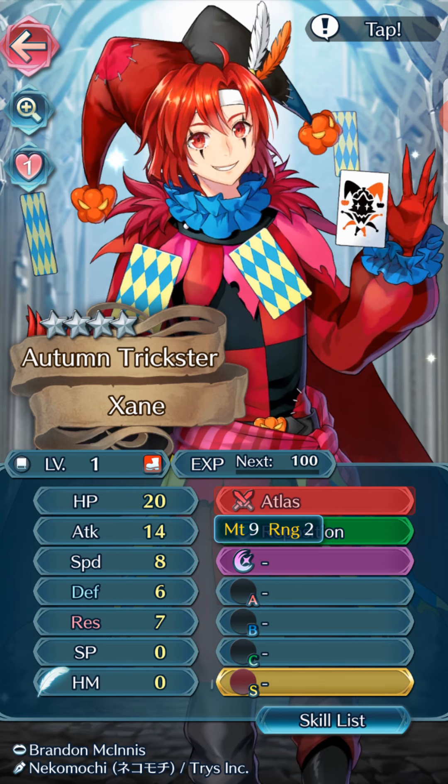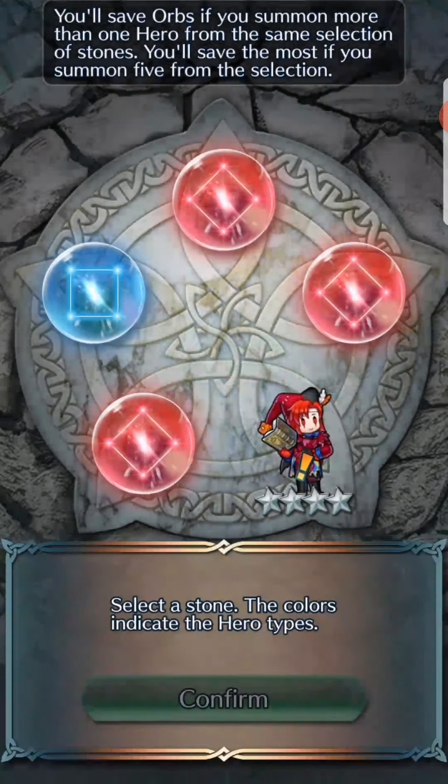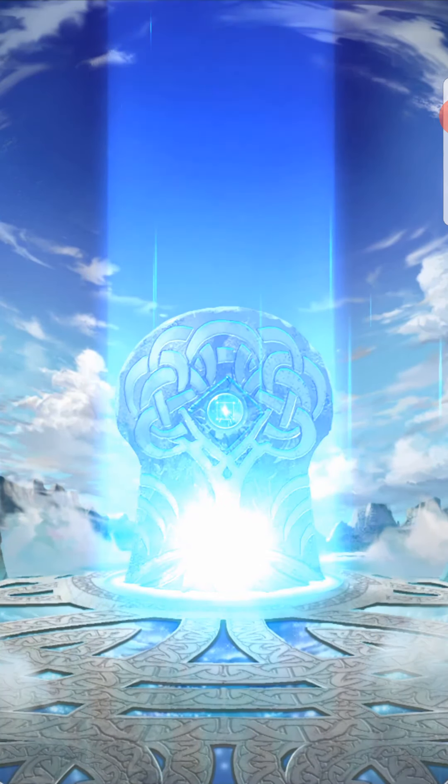Atlas — that's the name of the colorless stone. Maybe that's what Brahmin one has; I don't have a Brahmin one. Like I said, I'm also going to be summoning on the blues and greens mostly because both Tiki and Grima interest me as well.